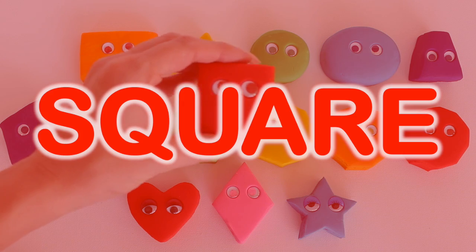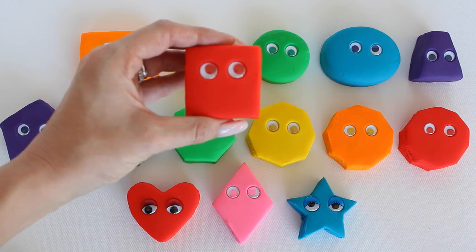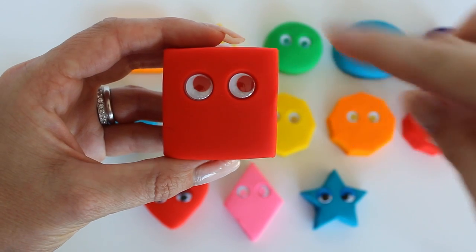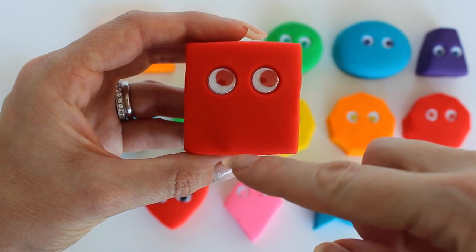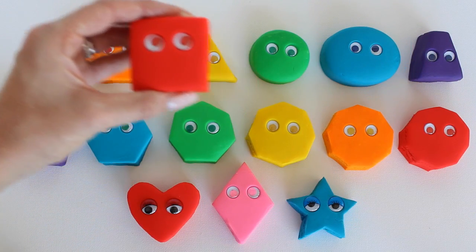It's Sam the Square. How many sides does he have? Let's count them. One, two, three, four. Square.